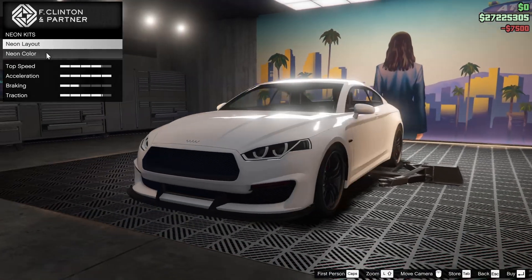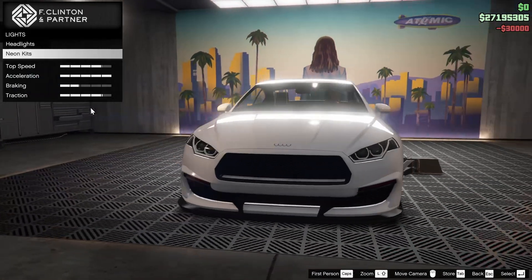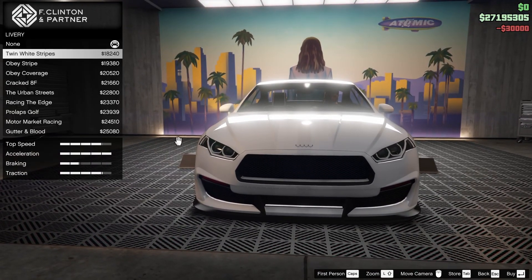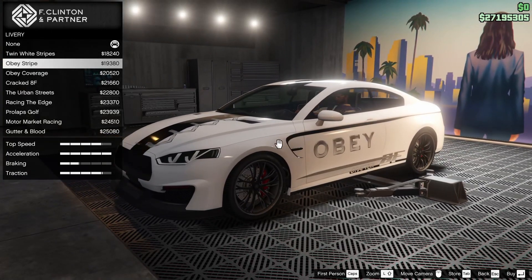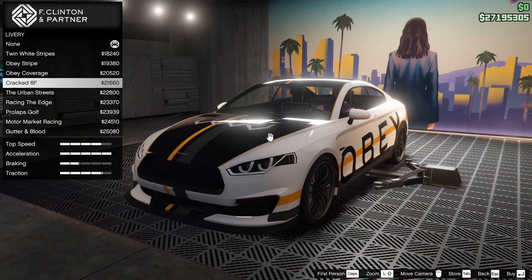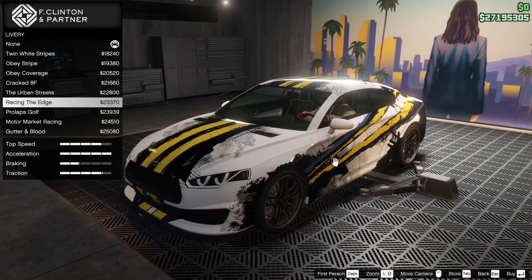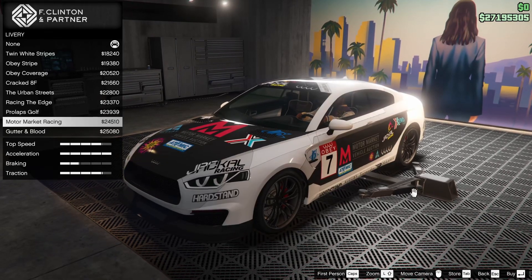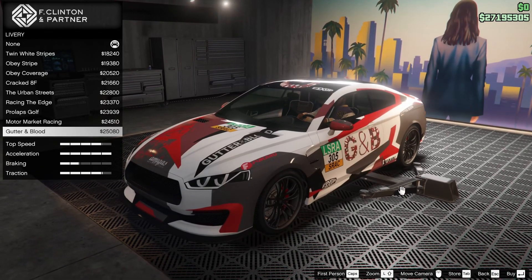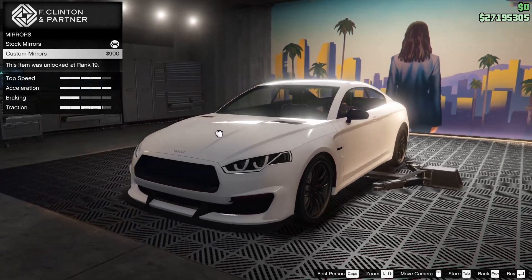For the headlights, we're going to go xenon. For the neon kit, let's go front, back, and sides for sure, just to lower the center of gravity of the car. We're going to leave it white though. We have the twin white stripe livery, the obey stripe, the obey coverage, the cracked 8F, the urban streets, racing the edge, prolapse golf, motor market racing, gutter, and blood. We're not going to put a livery on today — I just don't think any of them look that good, so we'll leave them alone.